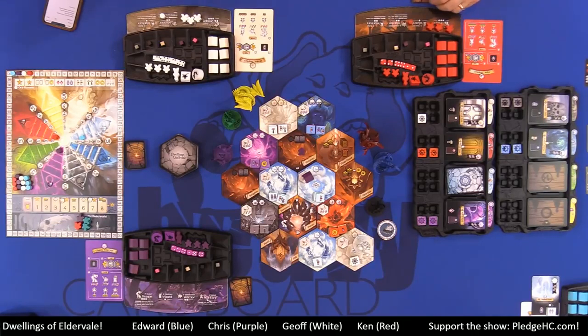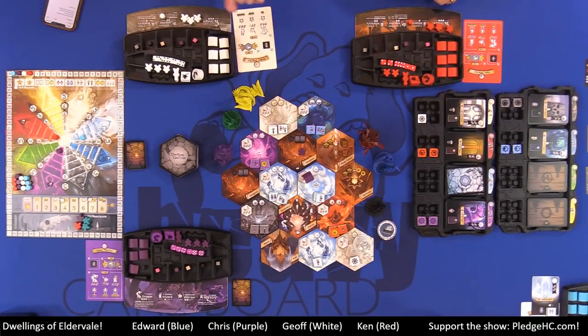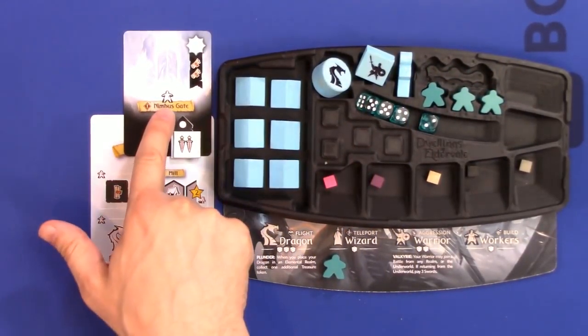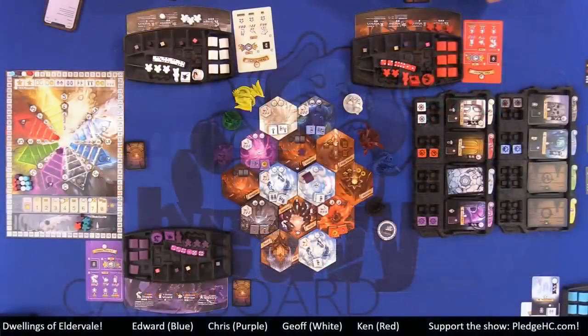A correction from the chat: spell cards do not require you to be leading — they just require a certain number of levels on the track. Worker tableau slots are wild — you can put dragons and wizards there. However, if a slot shows a specific unit symbol, it requires that specific unit. Most free actions are only during your turn, but getting resources from treasure tokens is literally any time, and playing spell cards is whenever the spell card says you can play them. If multiple things happen at once, the active player chooses the timing.